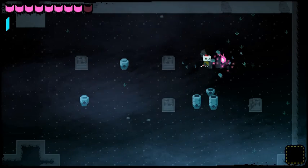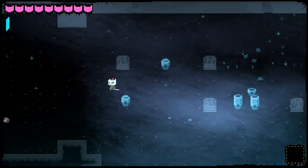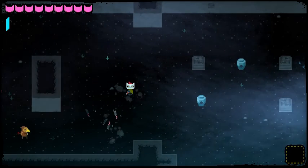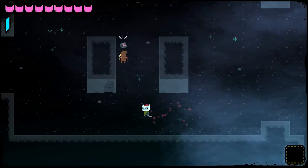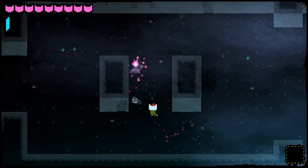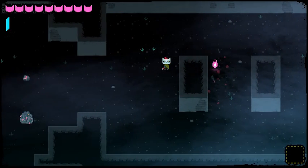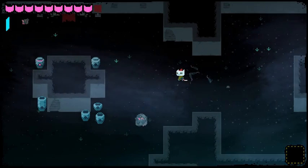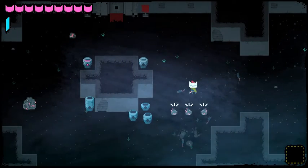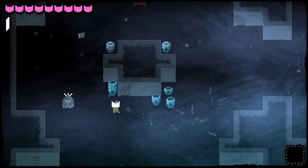In the top you've got your health bar and on the left hand side you've got your dash bar. The interesting thing about Demon Tower is that as you climb floors, every floor you go up your health will decrease by one - your max health that is - and your dash bar will increase by one. So you get more agile but also more fragile. Which is an interesting trade-off.